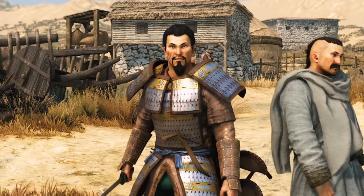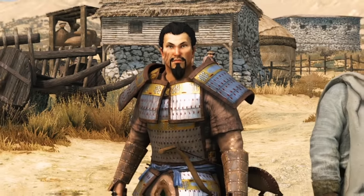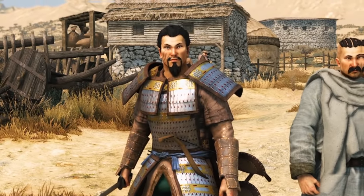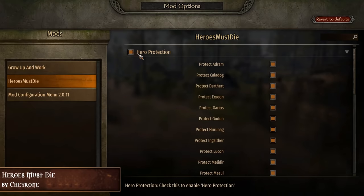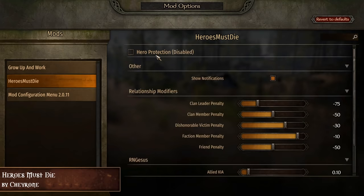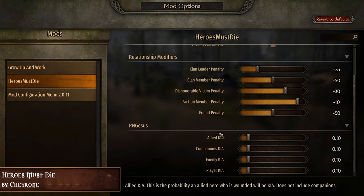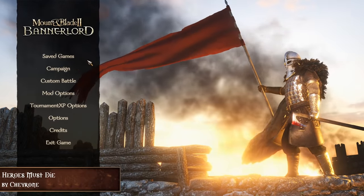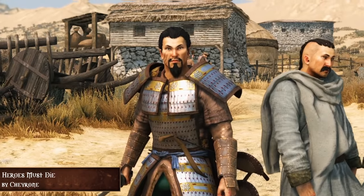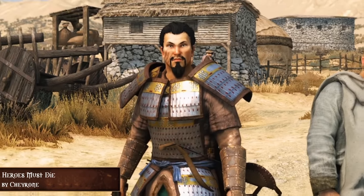If you started a new game with the enable death function on hardcore mode, but no one actually dies — well, the mod Heroes Must Die, also by Cherone, changes that. Finally, battles will have real consequences for heroes that get wounded. This mod will possibly kill any hero who dies in the player battle, and you will have full control over who dies by adjusting the RNG for enemies, allies, companions, or even yourself. If you're a sick bastard like me, then this is just the mod for you.